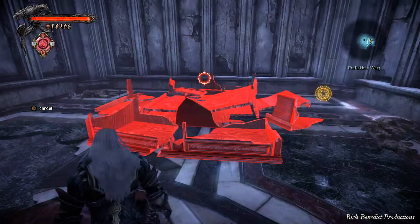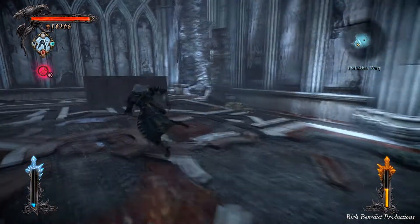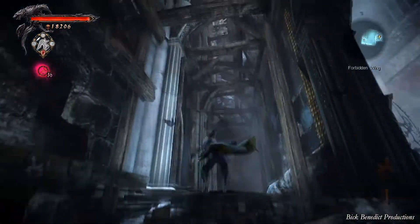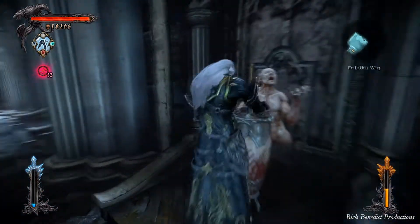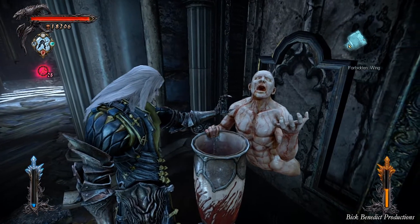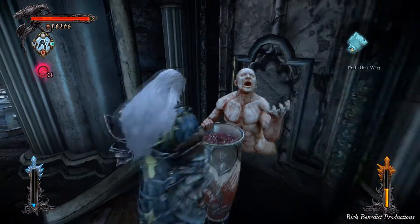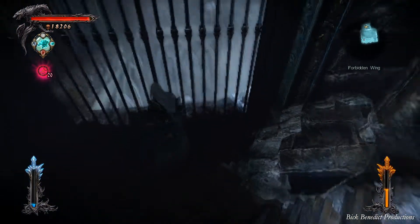Right here you have to reassemble the wardrobe — it's on a timer but you have more than enough time. Switch to the bat, fly up here and then raise the blood water — just the blood, sorry about that. The reason you have to assemble that wardrobe is because you need to use it as a platform as you cross the lake of blood via the wolf.